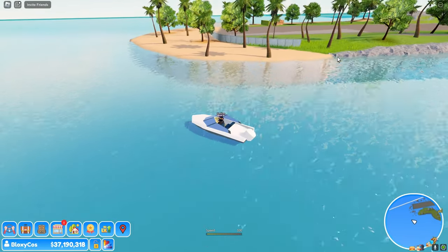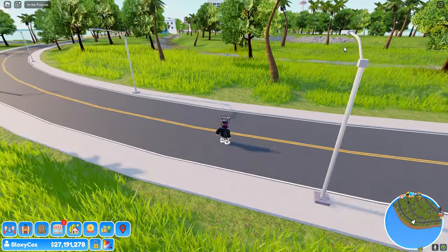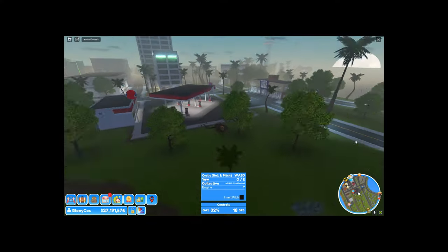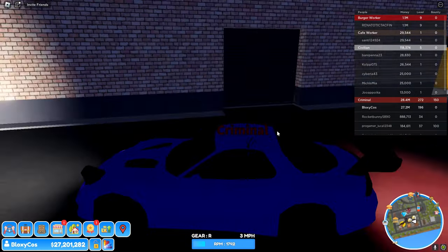It does look like a military base. I've also got this helicopter — I still don't know how to use it, but let's try. Left shift is gas — let's go! I crashed, these controls are so weird. Let's just get some fuel while we're here.